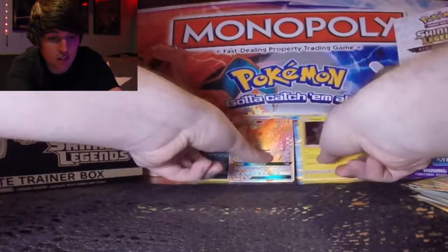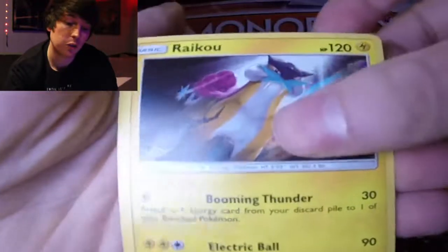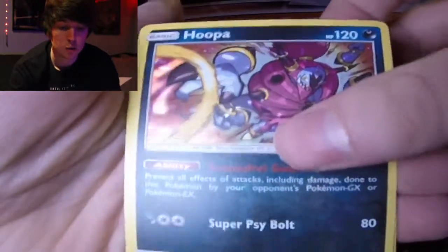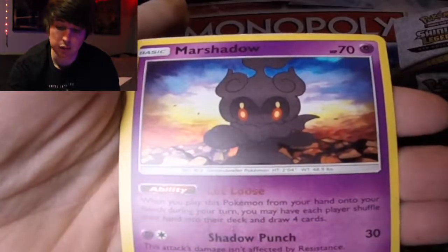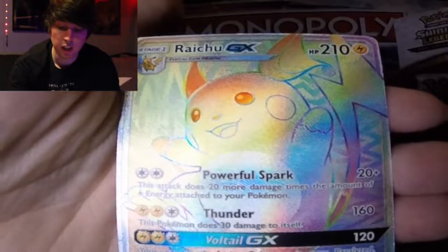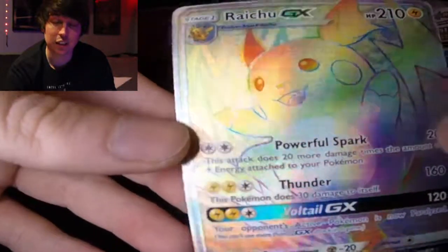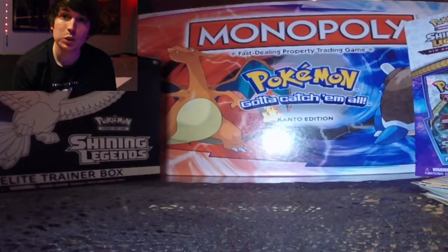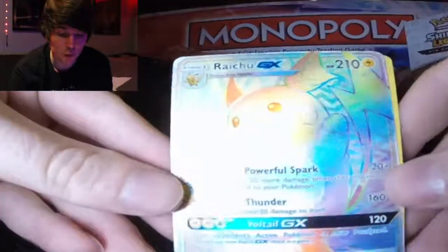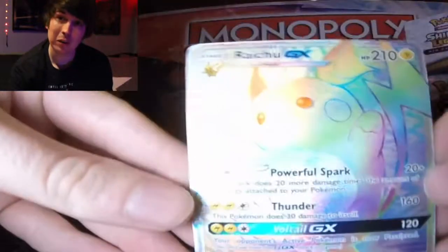I'm so happy. Let me do a recap of what I got — not in order, but: Raichu rainbow rare, which is really cool; Hoopa, which I hadn't had before; Manaphy, which I hadn't had either; Marshadow; and then Raichu GX rainbow rare. That is really cool — I can't stop looking at it.